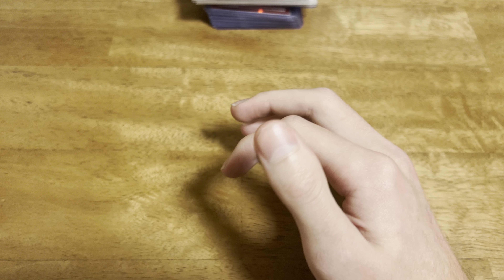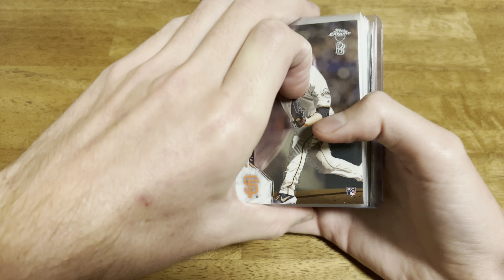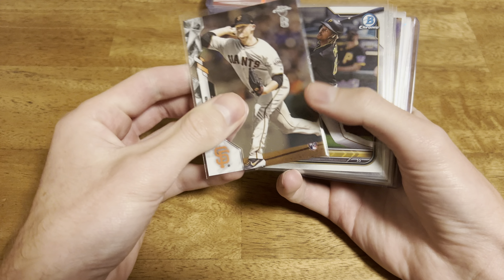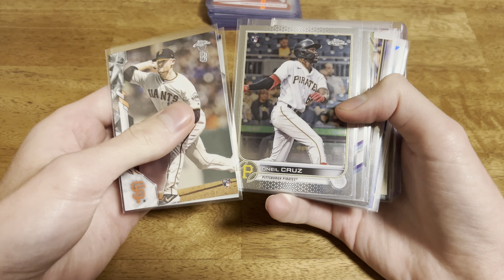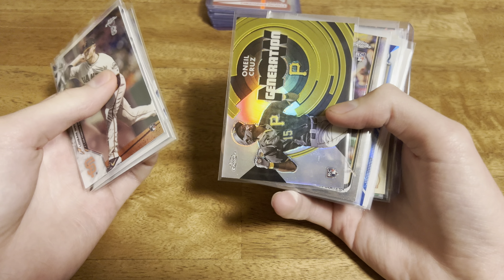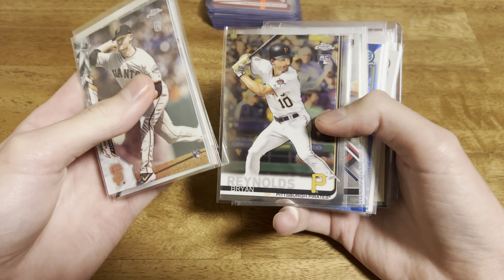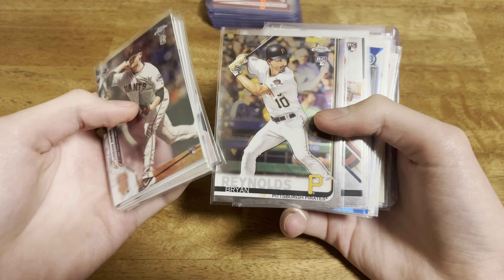All of these are going in the rookie box, but if you're interested: Logan Webb from Bowman's Best Chrome. An O'Neal Cruz rookie from Bowman Chrome. Another O'Neal Cruz. A Tarik Skubal again from Bowman's Best. O'Neal Cruz Chrome Generation Now rookie. A Brian Reynolds Topps Chrome rookie. A lot of these I already have, but there's nothing wrong with getting more at the price.